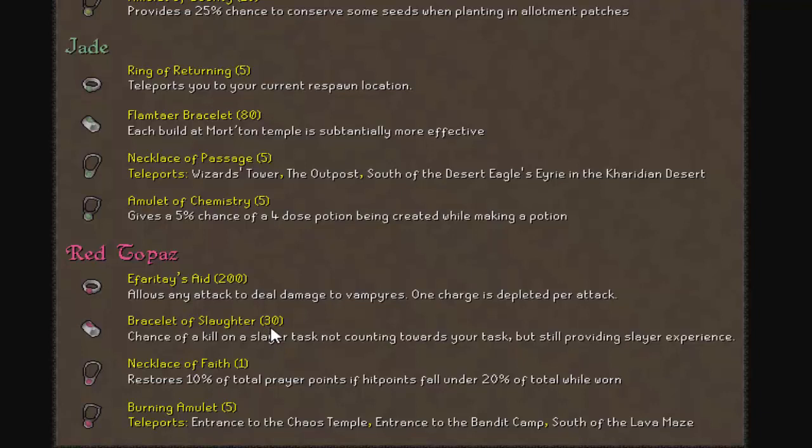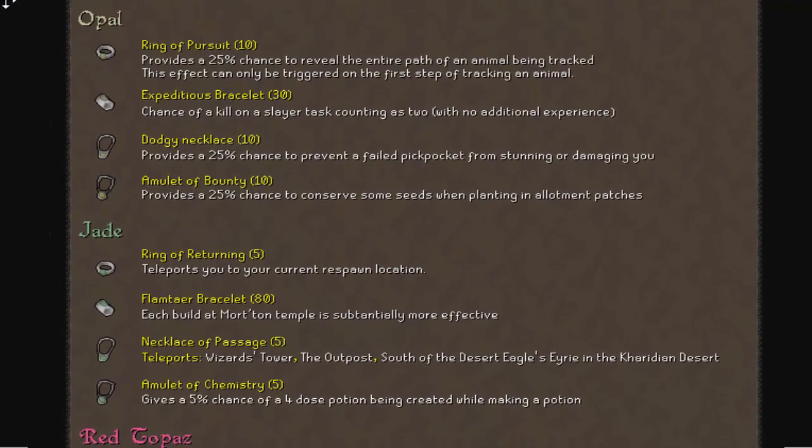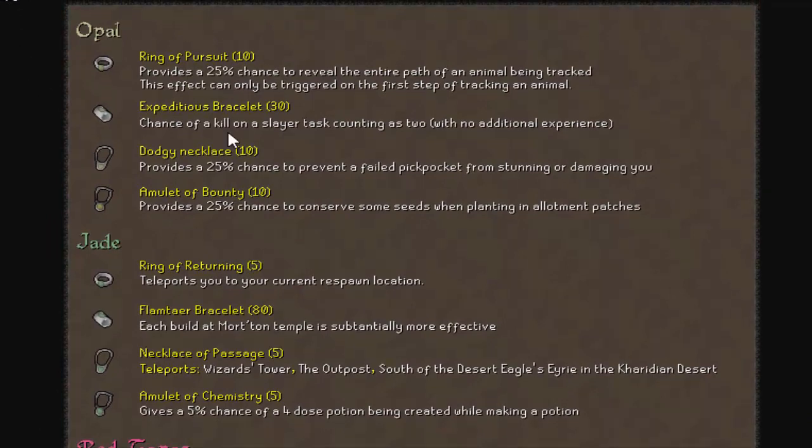At the moment, you have to bring sometimes two, maybe three Slaughter bracelets - normally shouldn't be four, maybe just two to three. And Expeditious, normally just like one or two including the one you're wearing, just because most of those tasks are a small amount anyways.